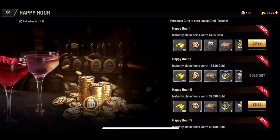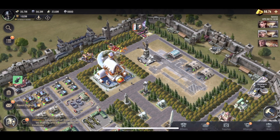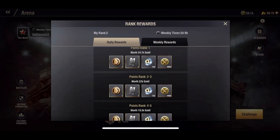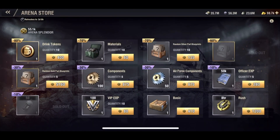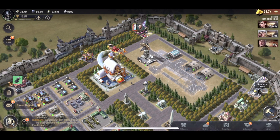This is the first pack I've ever bought and I don't intend on buying anymore because they're fairly easy to get. You can get drink tokens from a couple of different places. The easiest way is from Arena — you can get them for placing well daily, from the weekly rewards, and also from the Arena store.